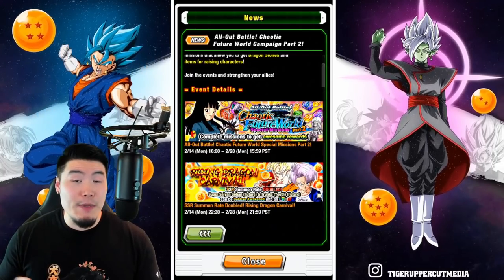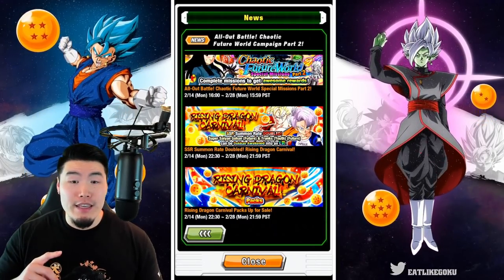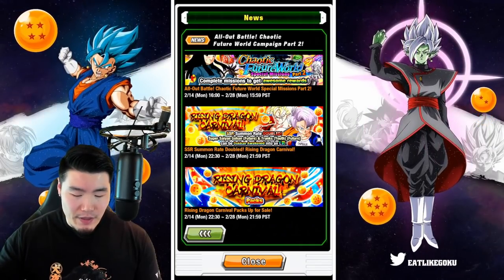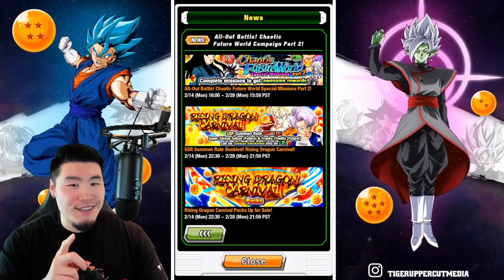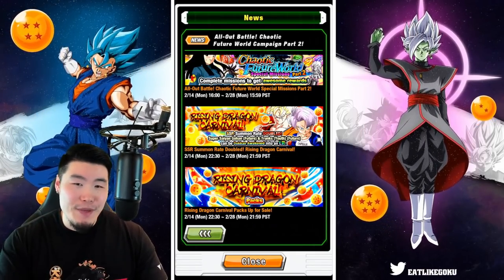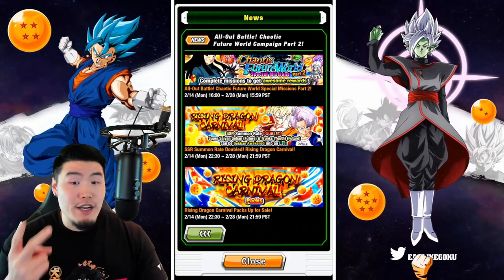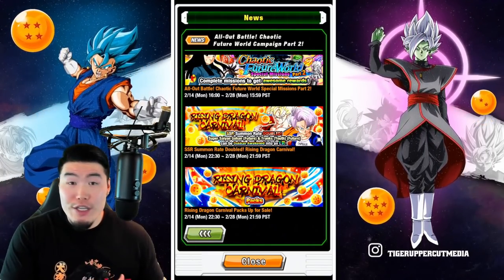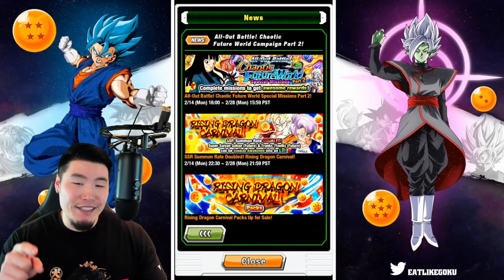First things first, we have the special missions for Part 2. We also have a new Rising Dragon Carnival banner, which will feature the new LR Super Saiyan Future Gohan and Future Trunks. But is it also going to feature the LR Android Trio like the JP one? I'm not sure. Maybe for our banner it's still going to be double rates, but it might only feature one LR, because on JP it was like a special Christmas banner where they had two featured LRs — this LR and also the LR Android Trio. So I'm not 100% sure if that's also happening for the global banner or if we're only getting the one featured LR.